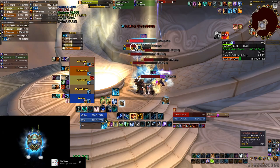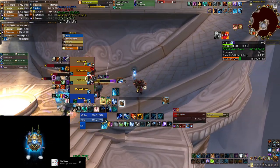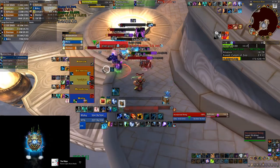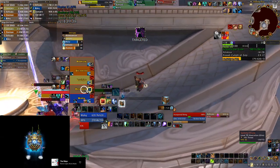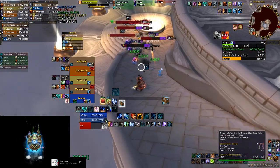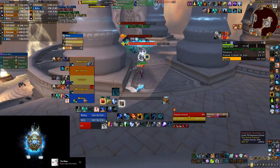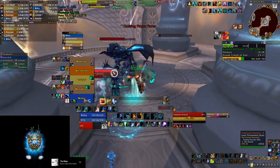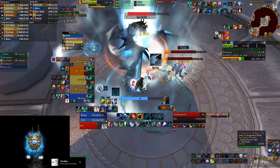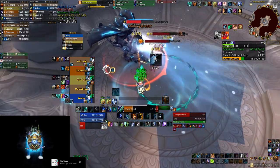Once things go south they go south really bad, and if you compare that to some of the other affixes it feels very unfair. If you get hit by quaking you're silenced — it's bad, somebody might die, but it's not necessarily a full wipe. Storming tornadoes might interrupt you, same with volcanic — they might even kill you, but it's only you failing and potentially dying, not the whole group. You get hit by spiteful and you might die, but again it's only you, not the whole group. Failing to deal with incorporeals wipes your whole group and breaks your key, while other affixes set you back but are recoverable with a battle rez or similar.